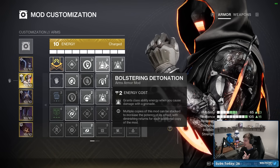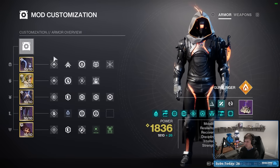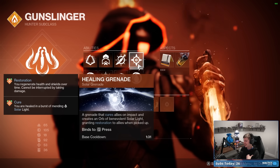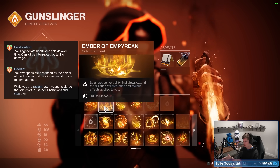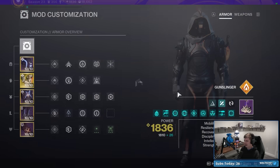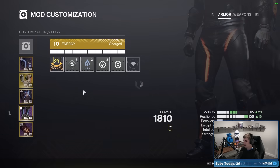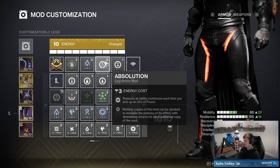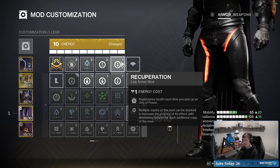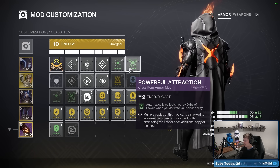Not only do I want to reload the Zally's Bane more quickly, but with Bolstering Detonation you need to cause damage with the grenade to refund your class ability, and I don't want to use a damage grenade. With Ember of Empyrean, the Healing Grenade gives restoration which we can extend with solar final blows. On the boots: Solar Weapon Surge, Absolution, and Recuperation. On the class ability: Nexus with Time Dilation, Powerful Attraction, and Outreach.